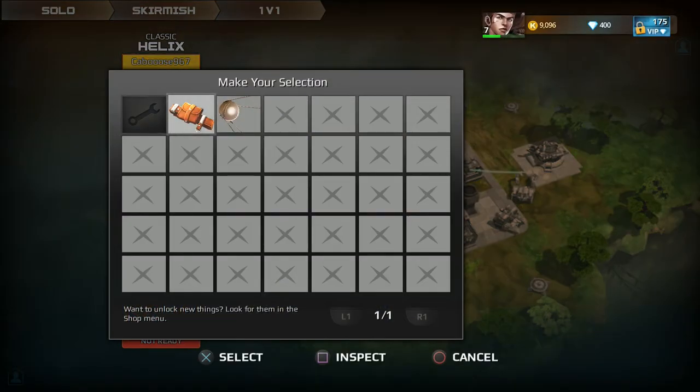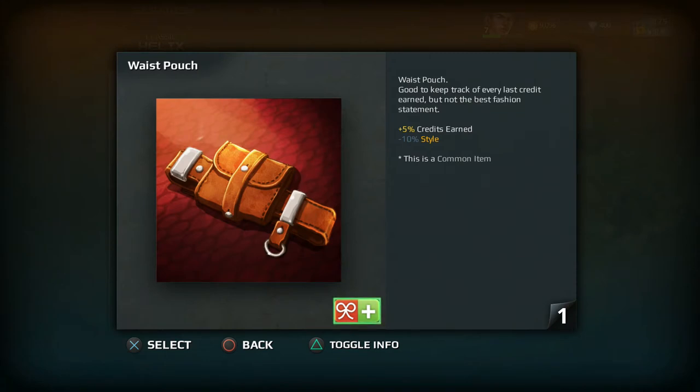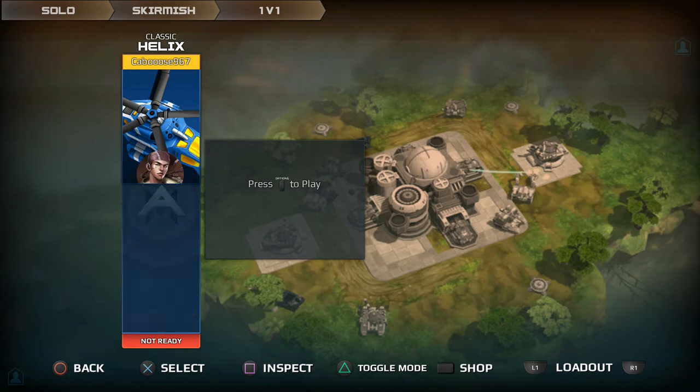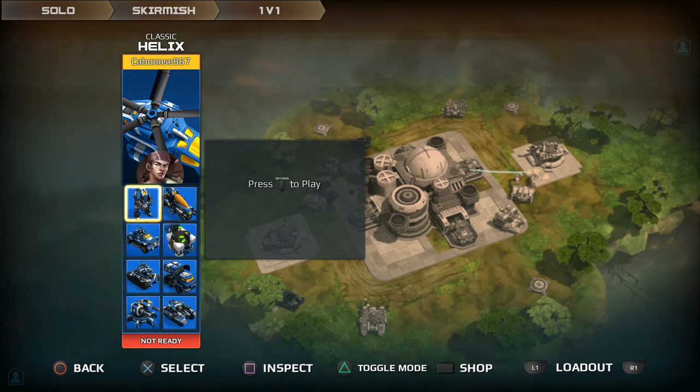I have some items equipped. One allows me to earn more credits but less style — I have no idea what style means. Then my Guardian. You can choose up to eight units, which includes buildings too. My loadout has a currency creator, a turret, heavy tank, artillery, medium tank, a Humvee, basic infantry, and a recon.